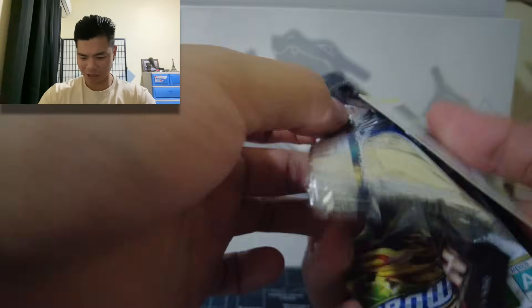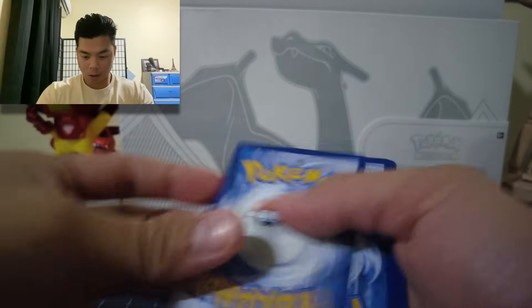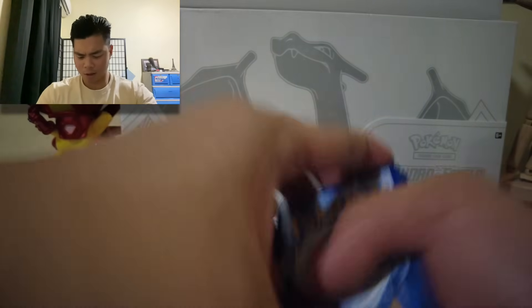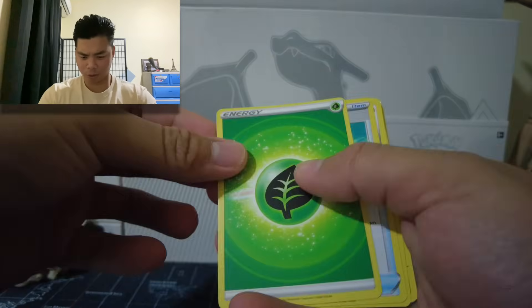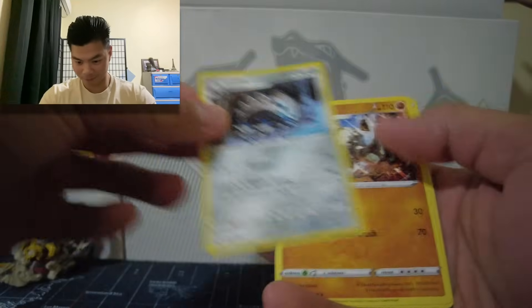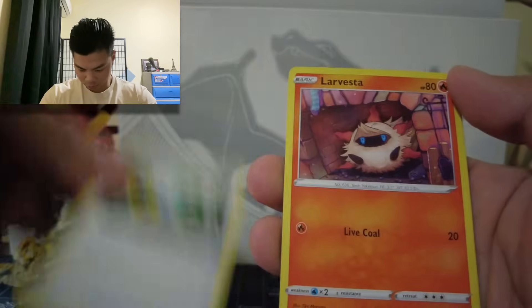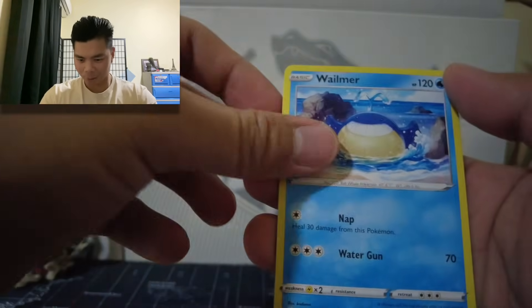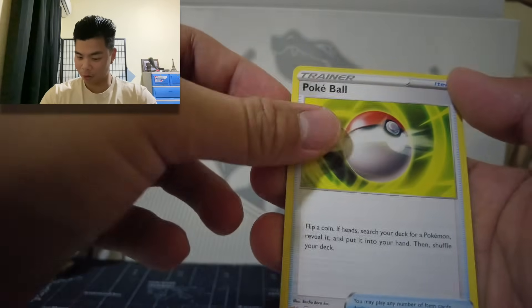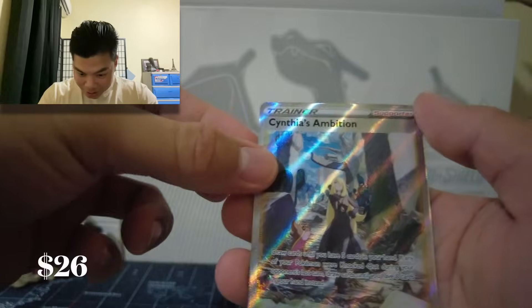Booster pack number 1. We got a Leaf Energy Card, Rescue Carrier, Lairon, Graveler, Energy Retrieval, Larvesta, Wheeler, Pokeball, and Corphish.